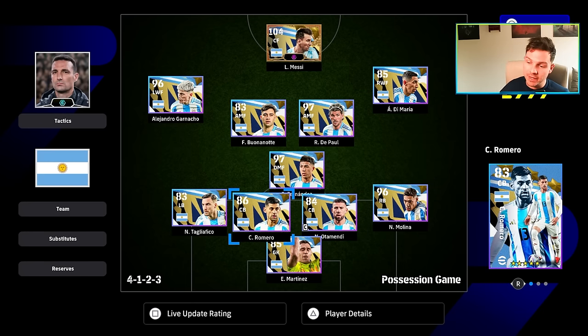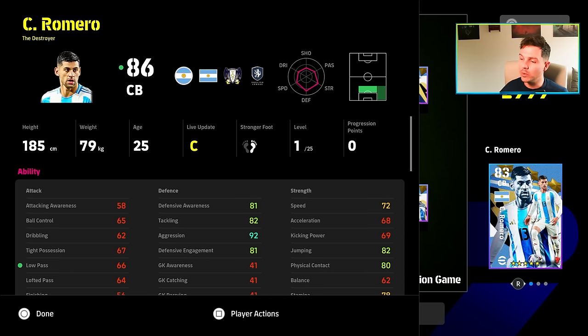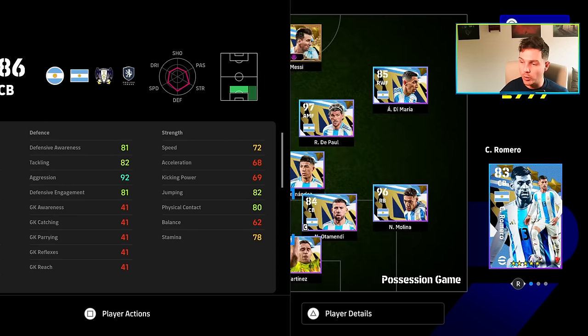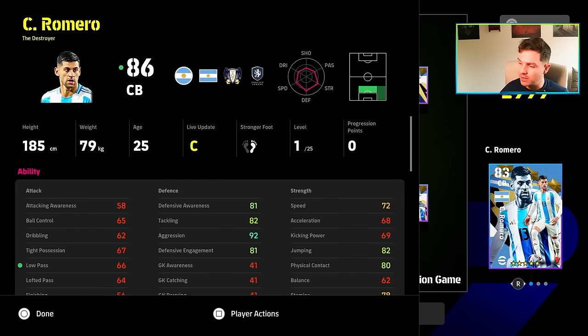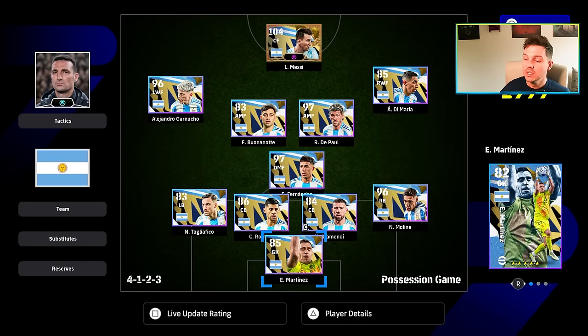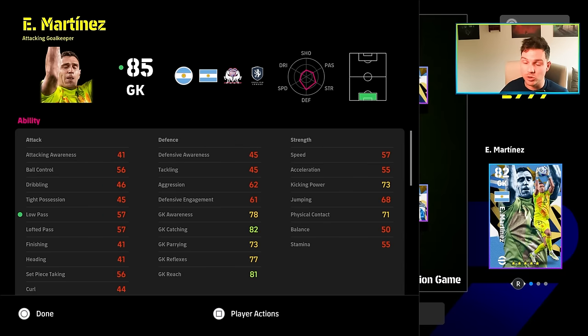For the rest, Otamendi, Romero, and Tagliafico at the back — these guys are just kind of generic destroyers. They have speed that can go into the 80s if you train them up, so get that speed into the 80s and max out the aggression of any destroyer. Otamendi has 25 levels and Romero has 25 levels as well, so they are a little bit tight on levels. You know what you're going to be getting from Martinez as well — it's not going to be a meta goalkeeper with only 21 levels.